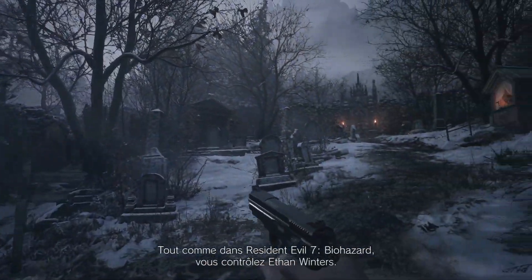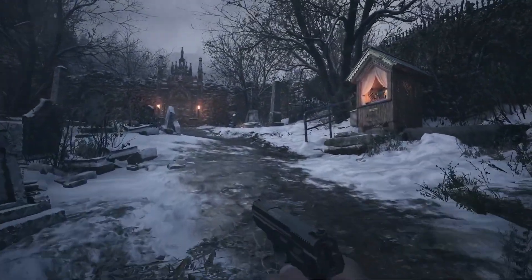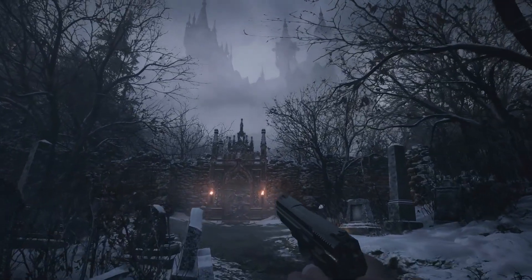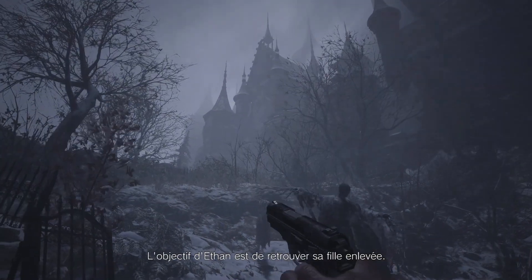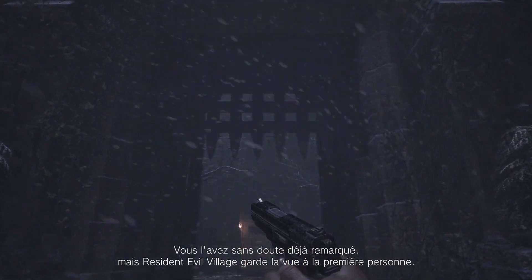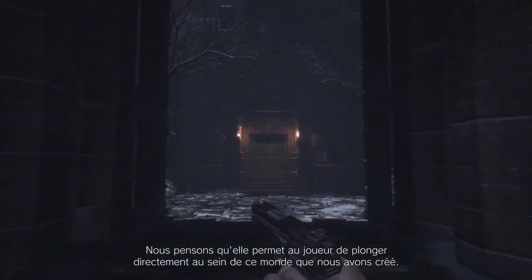Just like in Resident Evil 7 Biohazard, you'll be taking control of Ethan Winters. You'll make your way from the village to the castle. Players will need to get in and search for their kidnapped daughter. Resident Evil Village keeps the first-person perspective. We think it really draws players into the detailed world we've created.